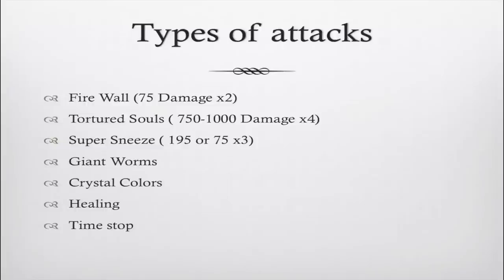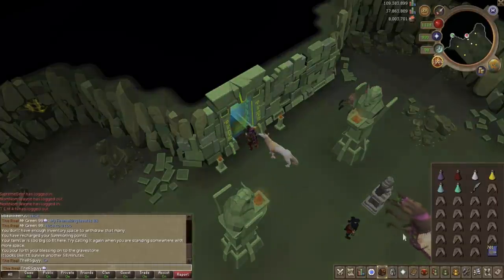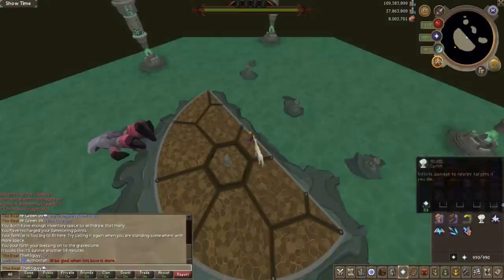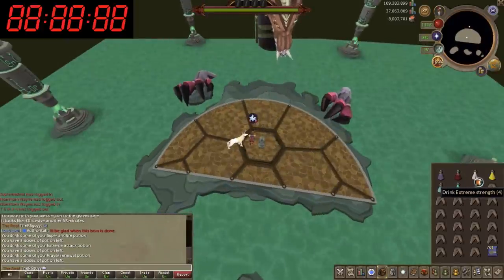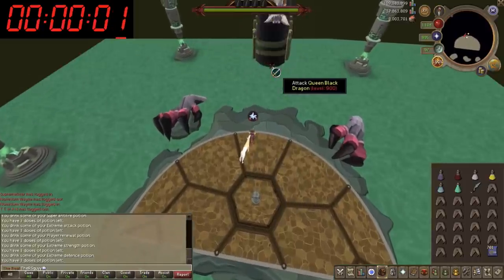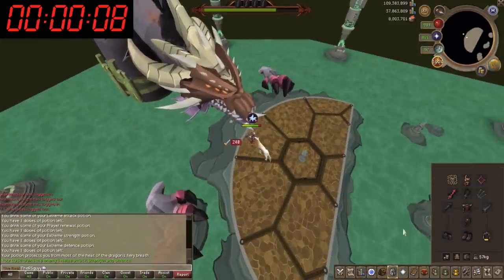Now we're going into the actual full kill. For the Legacy kill, make sure all your prayers are on. Stand in that one spot for the duration — it's an automatic gap in the flame walls, which is helpful. Just stand there and attack the Queen Black Dragon; it's very straightforward. After the first phase the middle artifact glows, after the second it's the one to the southwest, then southeast, then far back south after the last phase to end the kill.